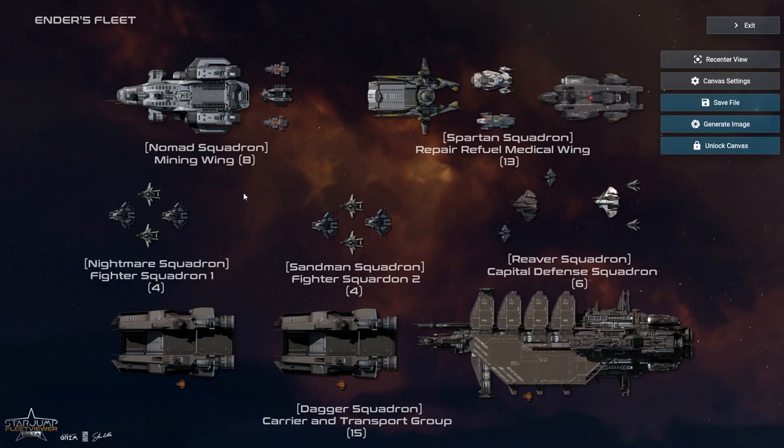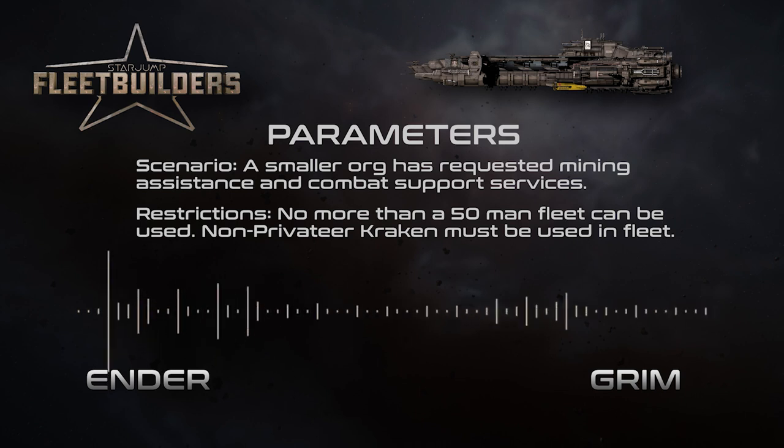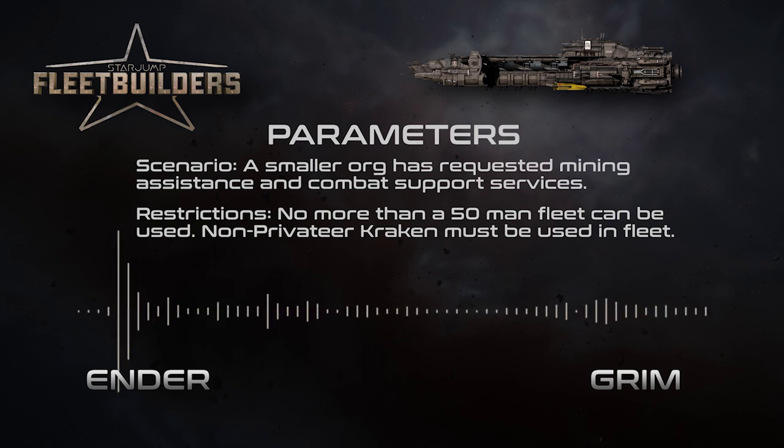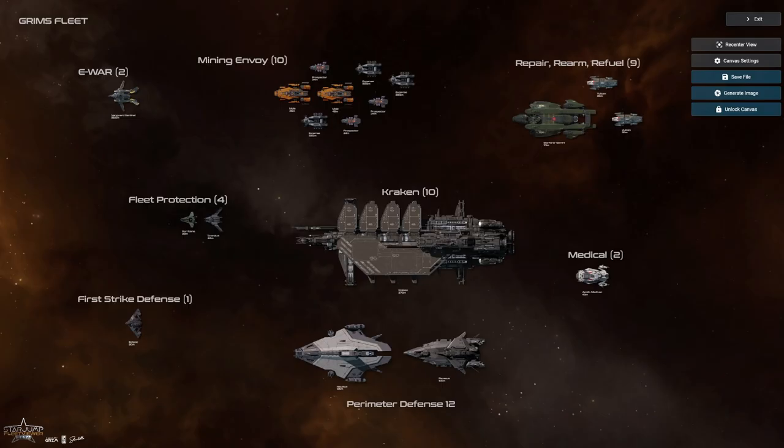I'm pretty excited to see what you've built for your fleet, so let's get into it. Obviously the parameters again: militia operations, our org helping a smaller org stationed in Pyro — they need combat support and mining support. We're an org of 50 people for this episode, centered around a Kraken as the marquee ship. I took a little bit of a different route. I have my Kraken in the center as the anchor of the fleet. When it came to defending the Kraken and the entire fleet, I leaned on two things.